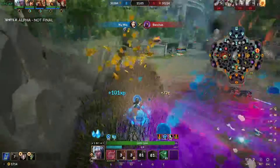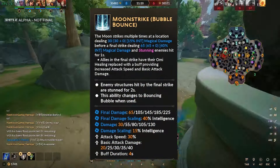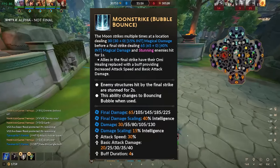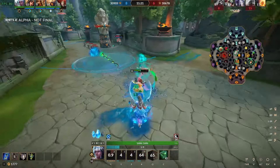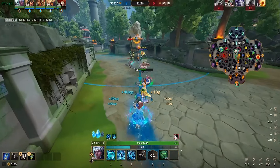Allies hit will also gain healing as if they were basic attacked by Yemoja. Moonstrike is the second part of this ability and is a bit different. You will see five circles in a line in front of you. Every one of these circles does damage, however the center one stuns if it hits an enemy. If an ally is in the center of this strike, they gain attack speed and protections for the next four seconds. This ability also stuns structures — towers and phoenixes — for two seconds. This ability costs two Omi.